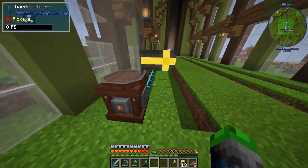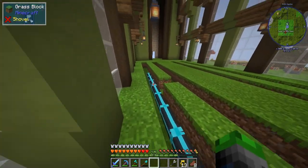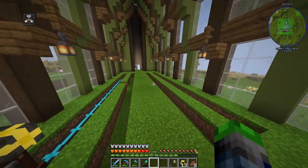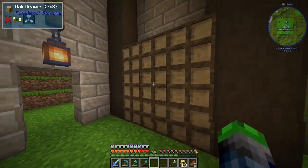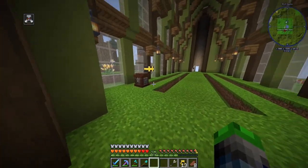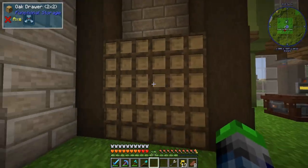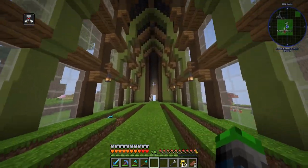I discovered that you can actually pipe water into these garden cloches from the bottom, and we're going to line up all of these. There are 19 total garden cloches we can line up per row. Times 4, that's about 76, if I'm not mistaken — so we have a bunch of 4x4 things here. These two rows will feed over here, and then these two rows will feed over here, and then we'll run a cable probably to our ME system over there. I really like the look of this.